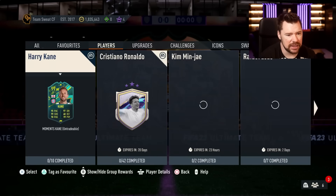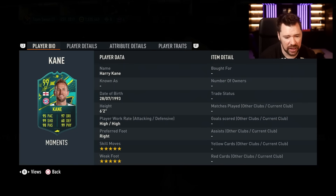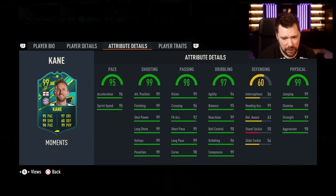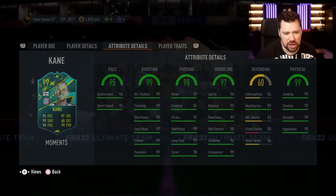Looking at the SBCs, I can see Harry Kane — so it looks like we've got a 99 Harry Kane. He's another striker, 5-star 5-star, can play striker and centre-forward. Perfect shooting, incredible dribbling, basically perfect physicals, great pace. An engine chem style on him and he's just going to be super, isn't he?